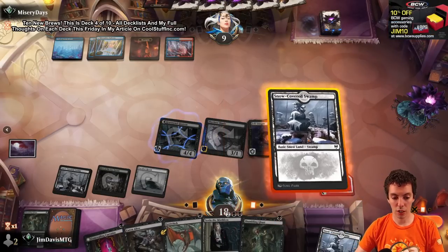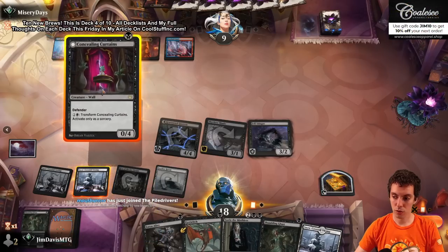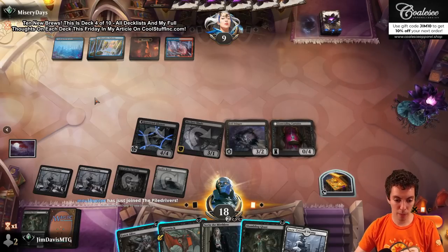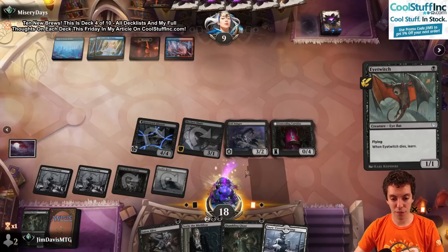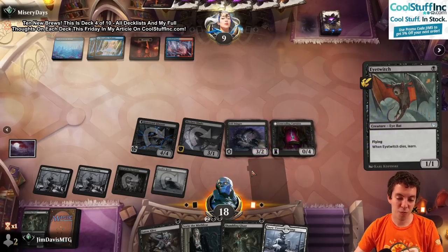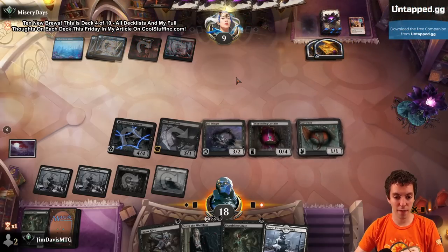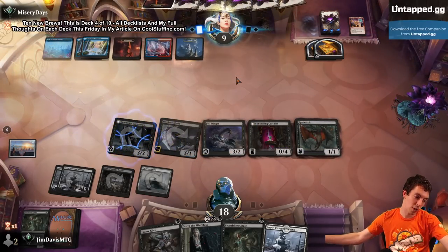Make a treasure, lose 2, draw 2. Draw lands for days - love it. The Curtains - finally catching 10 New Brews live! I should cast this too. If they have like Battle of Frost and Fire here, it's pretty bad. They're going to Windfall, discarding a Force Spike, and they're going to make some stuff and try and take some turns. So we're going to sit back here, sip our drink, and see what happens.